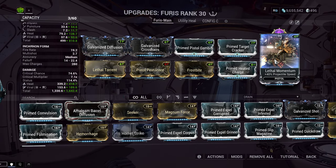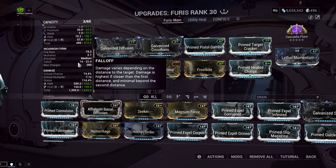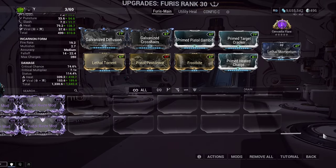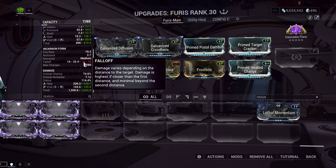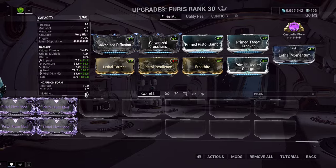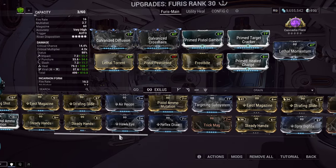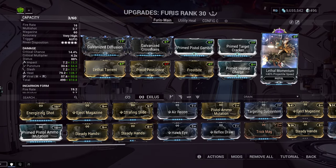Lethal Momentum is for Projectile Speed. Kind of like a shotgun, weirdly, this weapon has fall-off. Just like a shotgun, if you increase Projectile Speed you increase the fall-off range. Without Lethal Momentum, at 10 meters the damage starts dropping. With it, we're shooting to 14 meters before fall-off begins. There's no way to increase the beam length of this weapon — it cannot use the plus-eight-meter mod that some secondaries can — so that's why we go with Lethal Momentum.